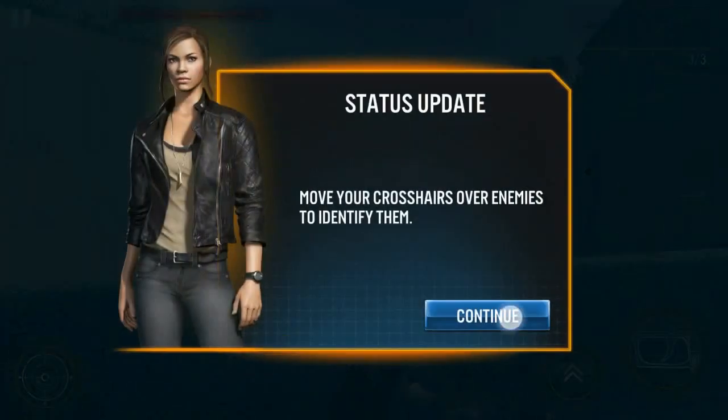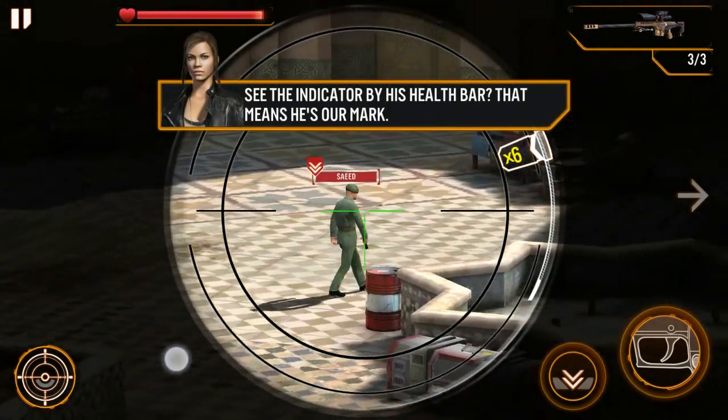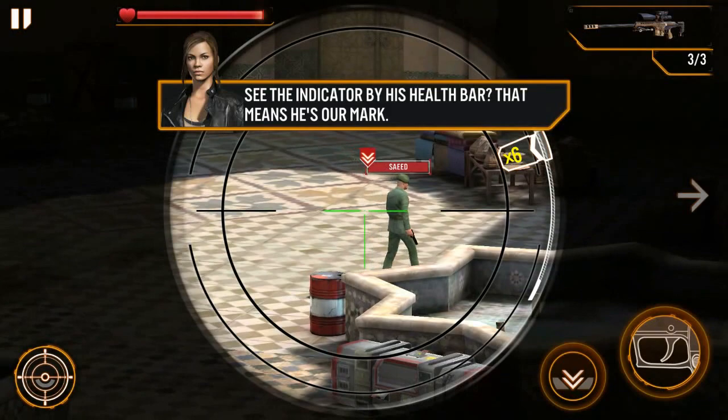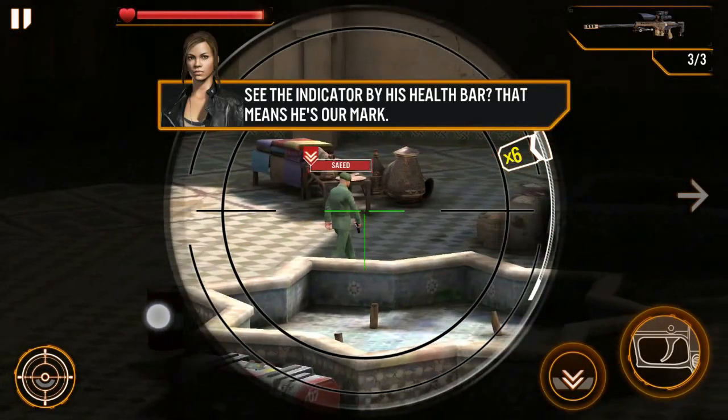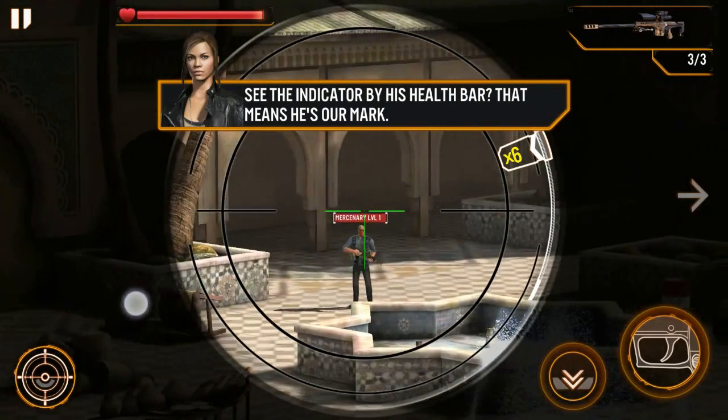Move your crosshairs over enemies to identify them — that's cool. Saeed, he looks like a big boss guy. You see the indicator by his health bar? That means he's on a mark. Are there any more guys there? Yes, there are.